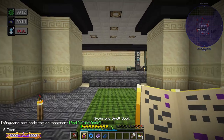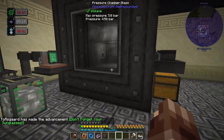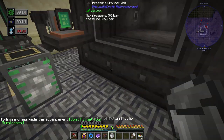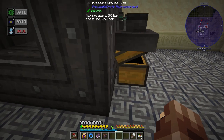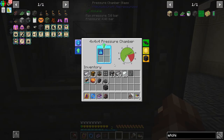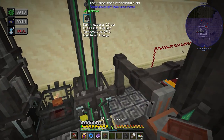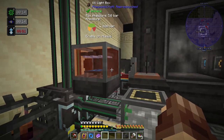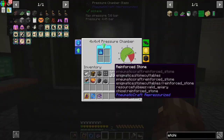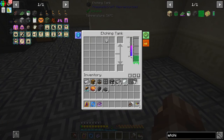We got our PCB blueprint, so we can get our UV light box. Let's toss in all that gunpowder, rotten flesh, and spider eyes — we're also going to need a bucket of molten plastic. I did put the speed upgrades in there. This is going to allow us to make our first bucket of etching acid. Let's plug in the UV light box and set up the etching tank.